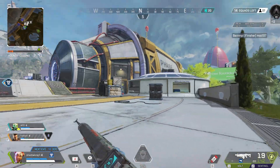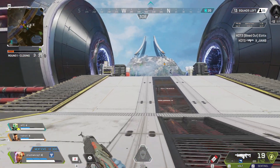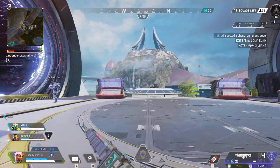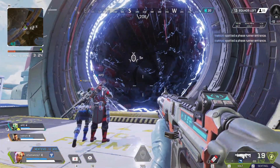Give my shields a recharge. There's a kit package coming down — let's move. Drop set and waiting. Phase runner here, quick movement, let's go.